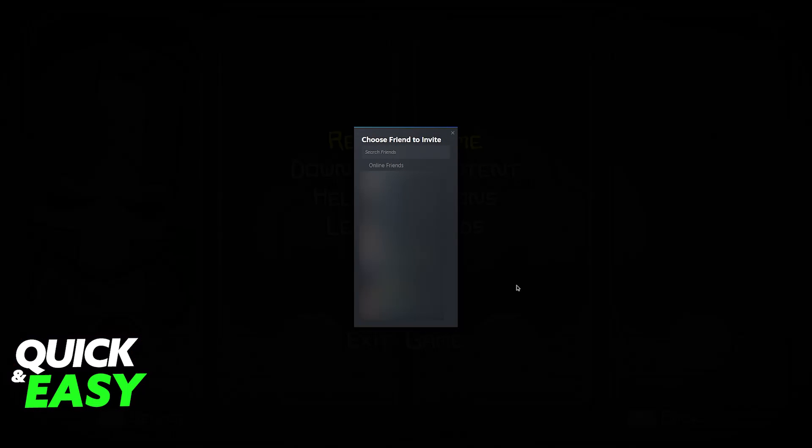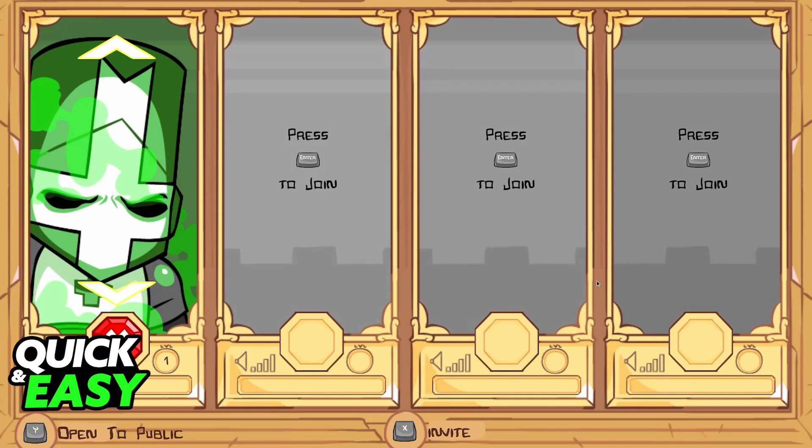You can press X to invite, and you should see your Steam friends list. If you are playing through Steam, just click on anyone that you would like to invite, and you will be able to send them an invite to play Castle Crashers.